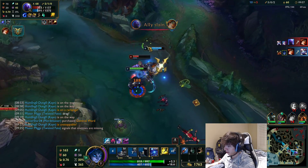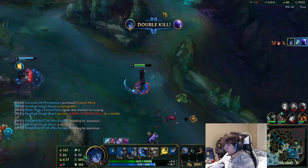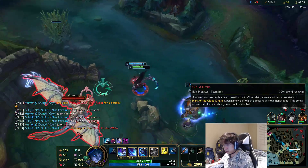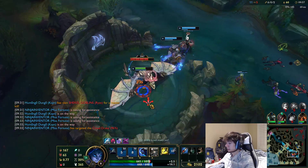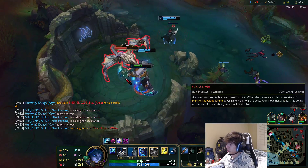That's three — he's gonna take it. Now we get blue. Actually, dragon. I'll go for dragon. Easy peasy. Good plays being made here. It's all about snowballing. Blue Kayn is all about snowballing.